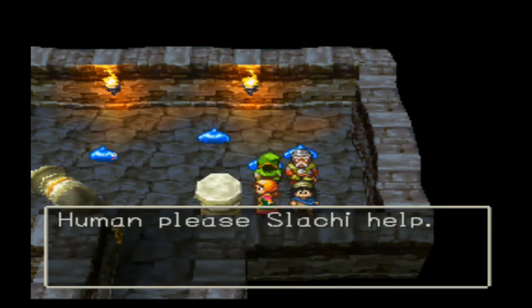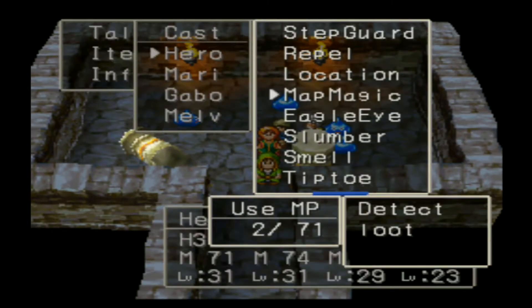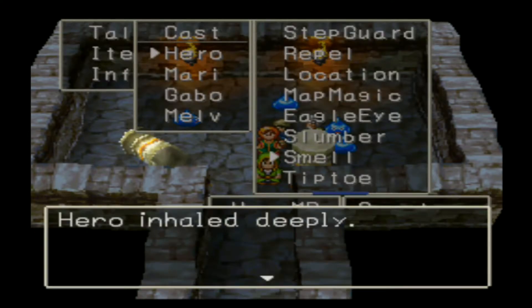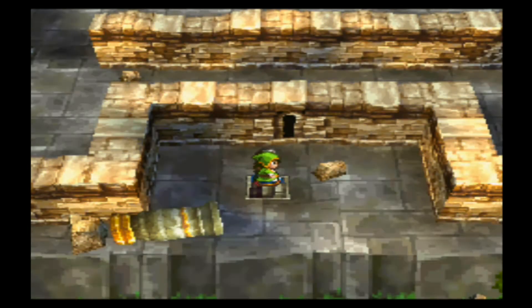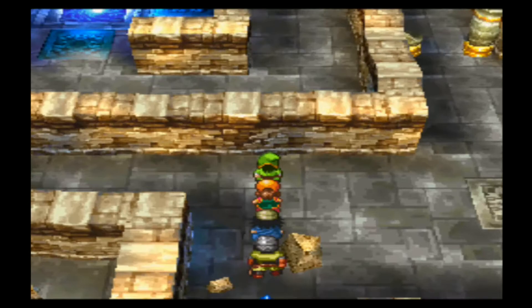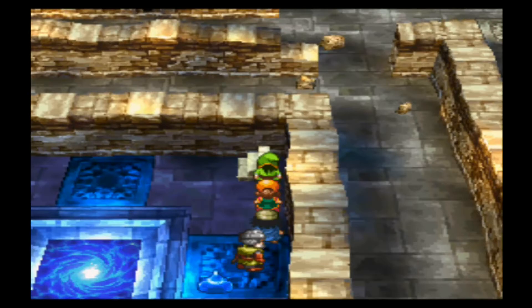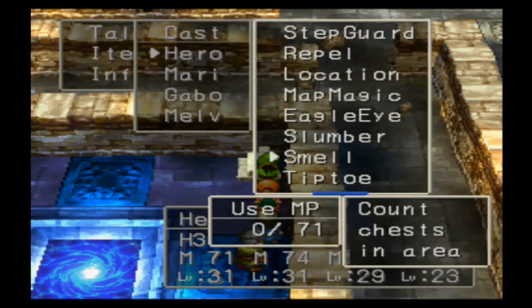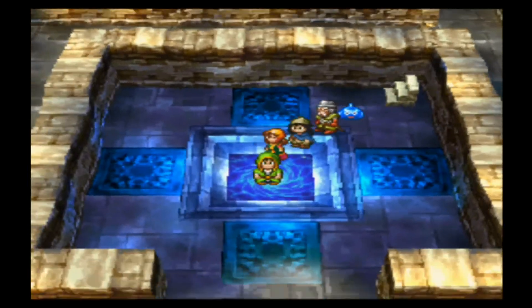Berserker does damage based on your attack stat, which could be useful for a character with a really high attack stat, like Hero. I don't really need to use Map Magic though — based off those two usages it's not really all that helpful to me. No more treasure on this floor. Why did I go up the middle? I already know that's a dead end. Slouchy said I should go this way.